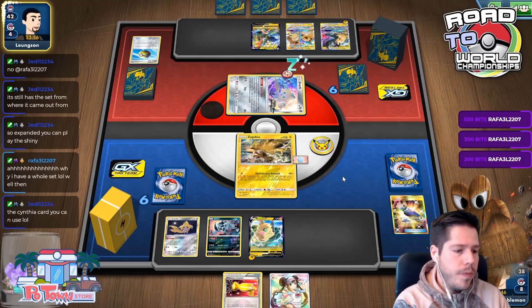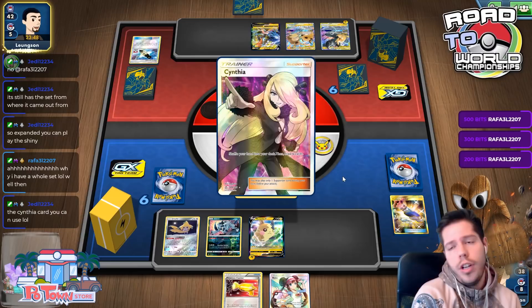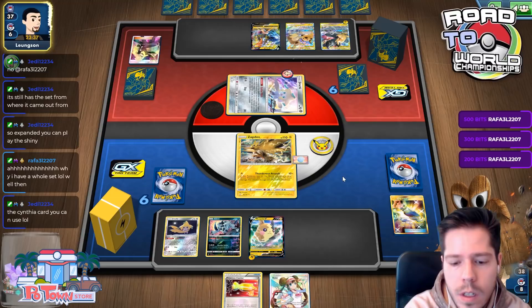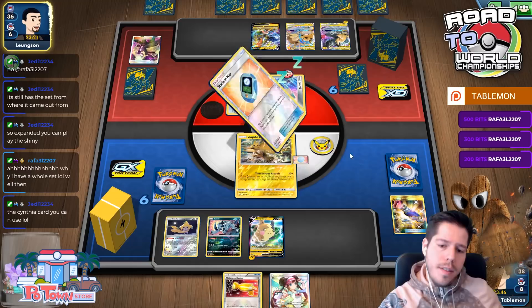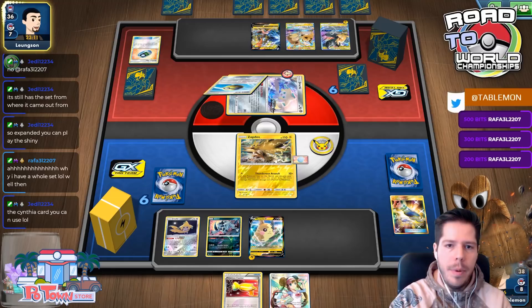In Expanded you can play the shiny version, but in Standard you can no longer play Zoro-GX. Cynthia's shiny you can still play — some shiny Pokémon are still Standard-legal, but others are not. My opponent has another Quick Ball. I won't mind Thunder Mountain being in play, but that ended up not happening.